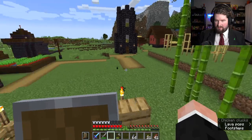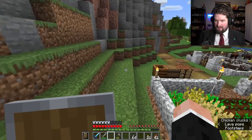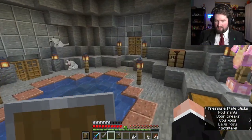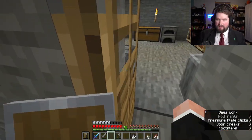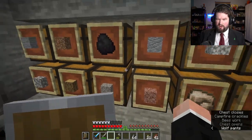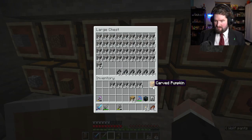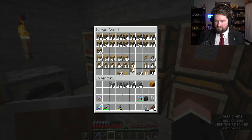I wonder if there's any more that I could find around here and bring back over here. It looks like I'm just gonna not have any arrows for the time being. That's fine — I'm not gonna be able to use them against Endermen anyway. I don't remember if you can attack a shulker with arrows or not.